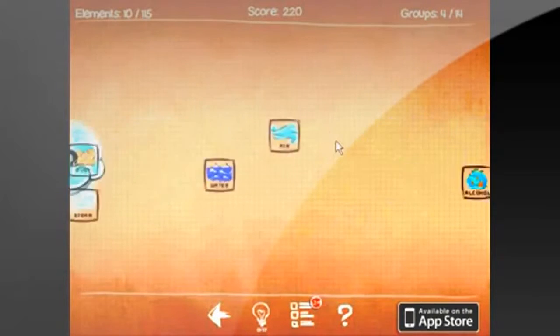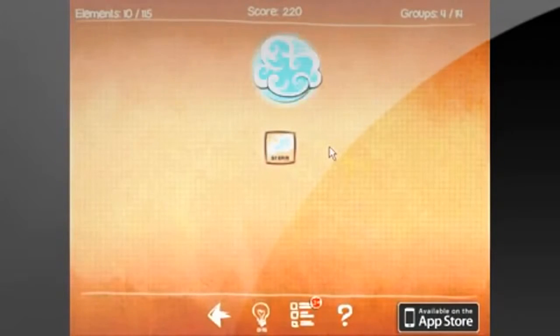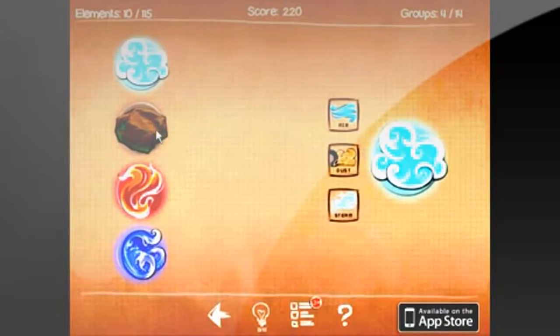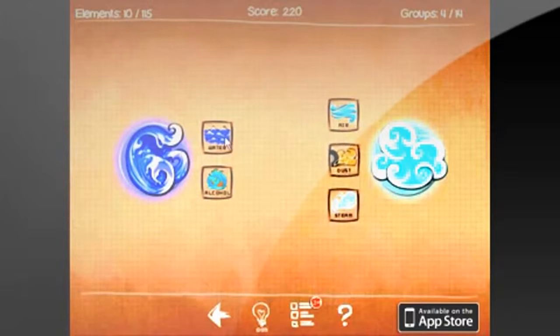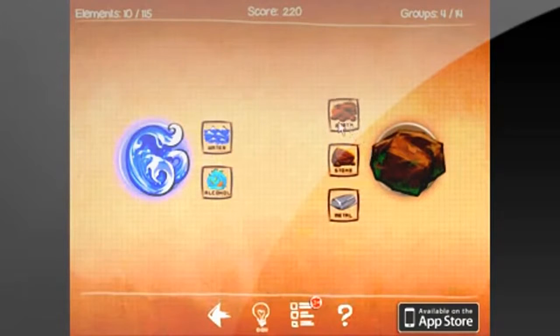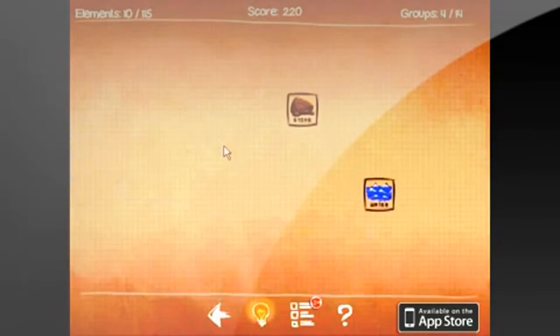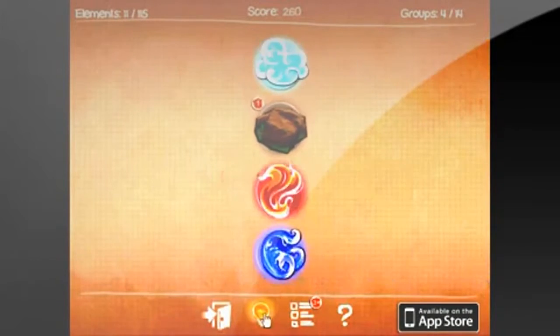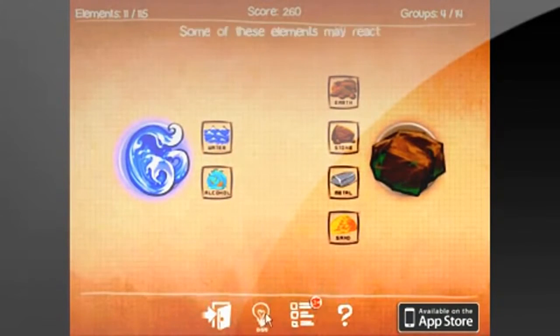We give this game a 2 on time though. This game is kind of on the long side, but it will take a good amount of time if you just have to finish it. It has 14 element groups and a total of 115 elements. Something I did like about the game is there's a little hint thing that pops up every 30 seconds or so if you're kind of stuck. But I don't know what this game has to do with doodling since it's called Doodle God.